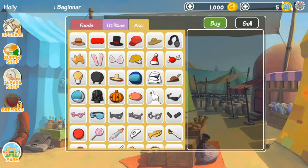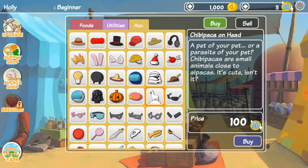Here you can buy the stuff that you need — foods, utilities, accessories. Oh my gosh, there's a little Santa hat right there. Oh my gosh, there's a little baby alpaca hat! What?